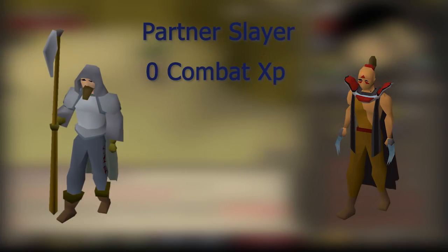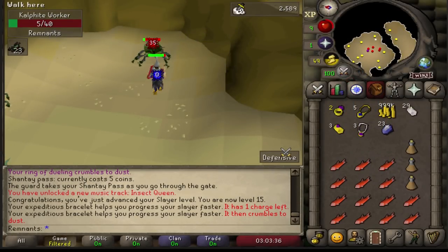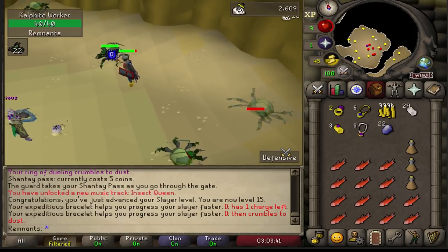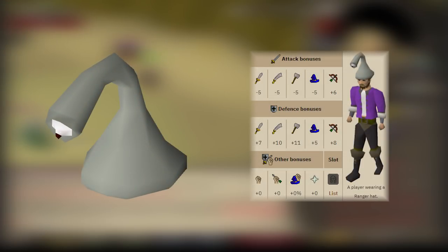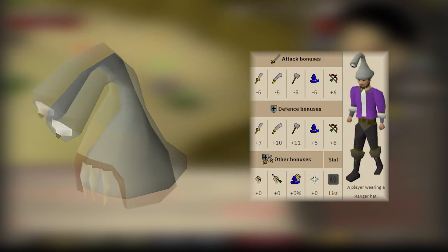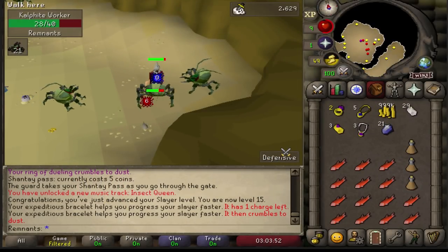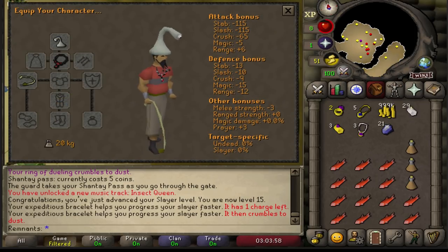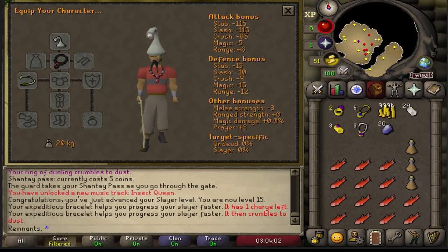Moving on to one of the more important segments of the video: Slayer. There is one key item that defense viewers have the ability to use that is so significant to the build that it unlocks boundless opportunity — and that item is the Ranger Hat, and if you really want to be technical about it, you can also mention the Healer Hat, which has the same effect. The effect I'm referring to is the negative 5 crush bonus, pushing you to negative 65, giving you the ability to hit 0 indefinitely, which also means that you can utilize Partner Slayer to the fullest potential, as you don't risk any hit points experience.